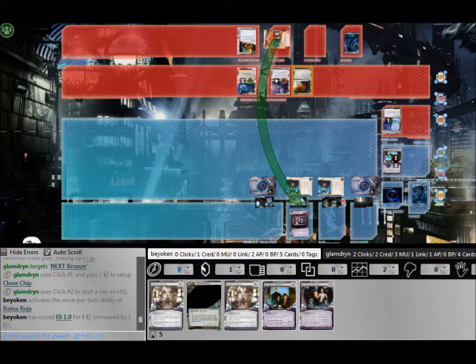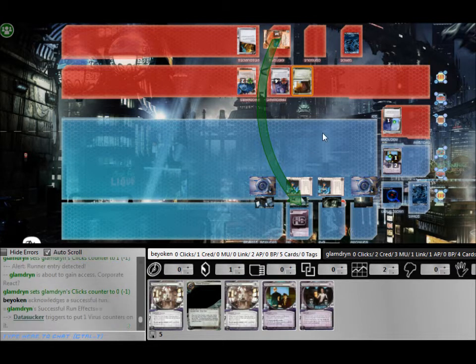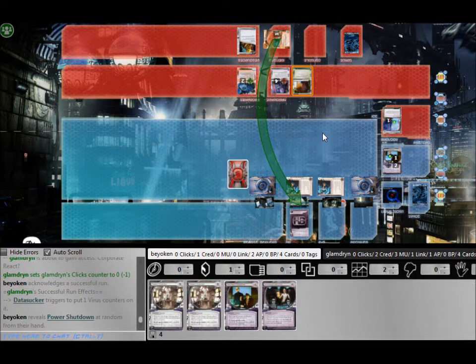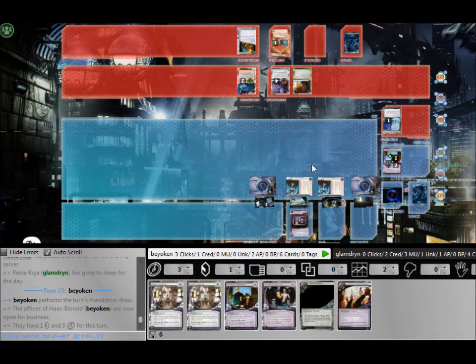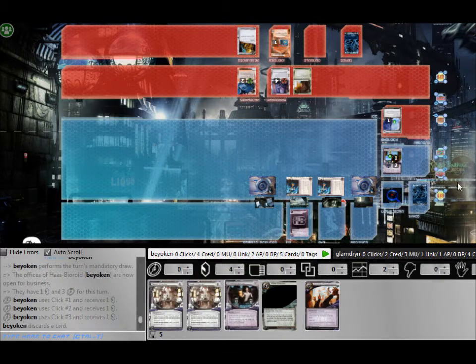Meanwhile, he continues building up with a Clone Chip ready to recurse the Parasite at any moment. He forces the rez of my Eli over HQ, which is fine. And amazingly, I had 4 agendas in my hand out of 5 cards when he hits the power shutdown — that was very, very close for me.